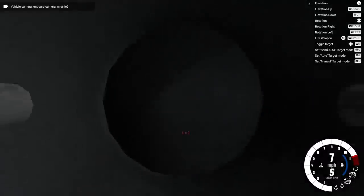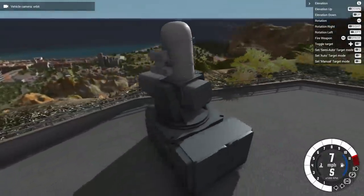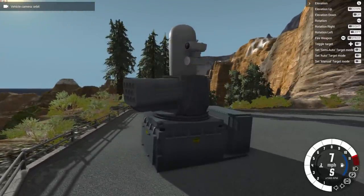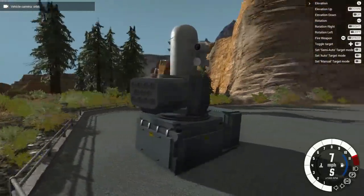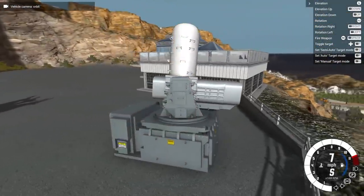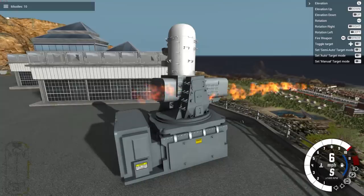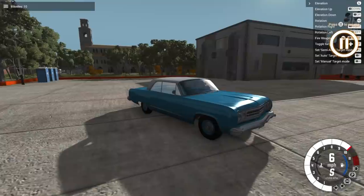If we push the space button, stuff is gonna happen. I can do that in first person, but I actually want to see this thing shoot because it's awesome. I'll warn you guys right now — it's very very loud, so I'll do what I can but it's still probably gonna be pretty loud. Anyway here we go, three, two, one — yes! Oh my god, okay I gotta pause it just so we can see what happens here.